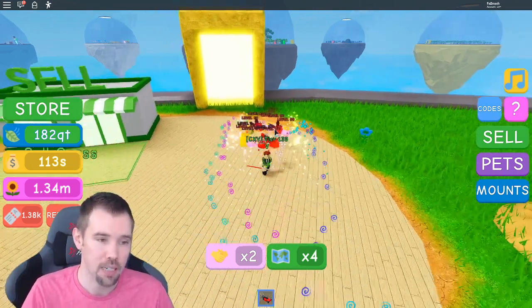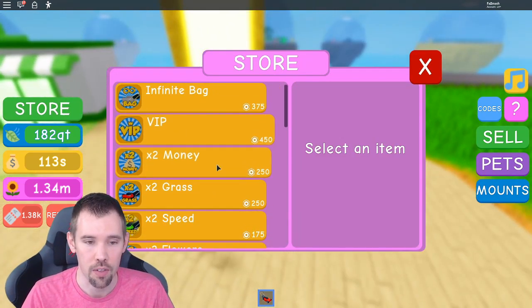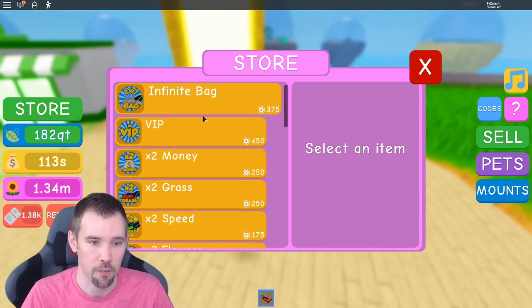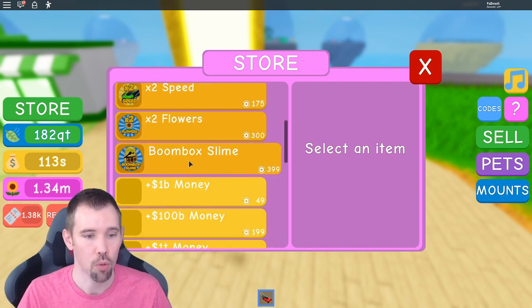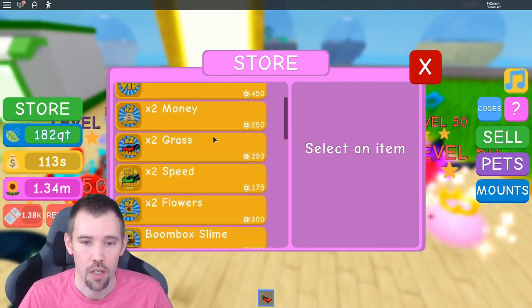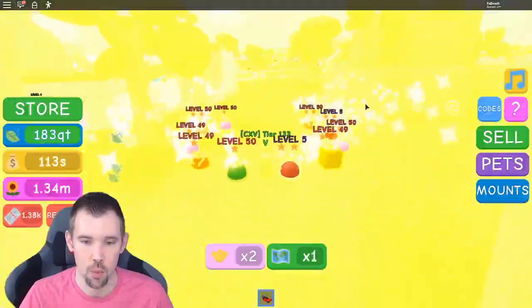They also updated the store. You'll see it has a different layout now where you can get items with Robux — the infinite bank, VIP multipliers for money, grass, speed, and flowers — and you can also buy a boombox slime, money, flowers, and tickets. They changed the interface on that as well.